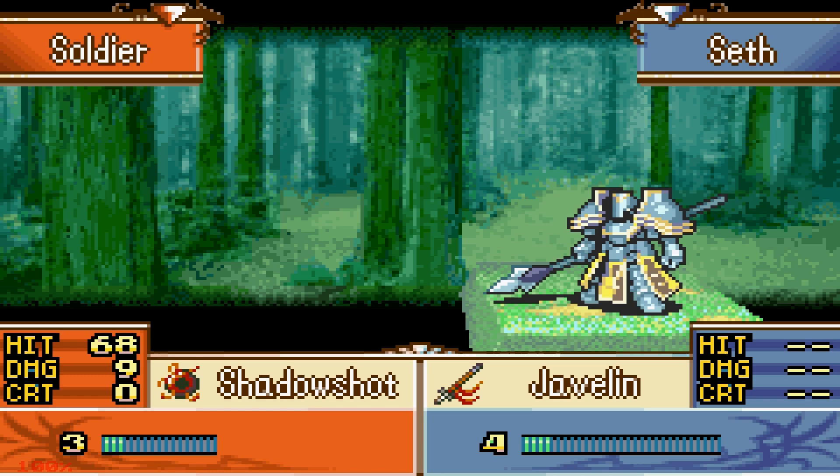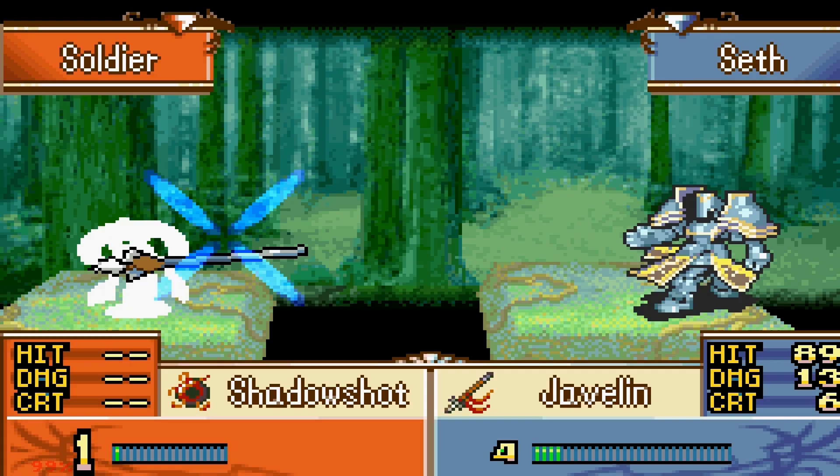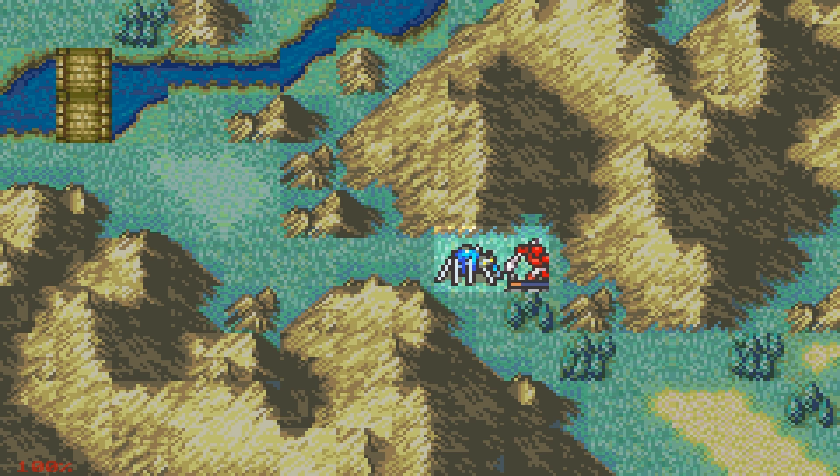Does O'Neill attack? No, he doesn't — okay, that's a stroke of luck. So O'Neill actually doesn't attack, which means we gotta hit this or else Seth is dead. I think O'Neill moves on the third turn, so if we can get to him before that with Eirika... Wow, an Antitoxin — that's really what I needed right now. Not a big fan of Eirika's hit rates, but at least she hits hard.